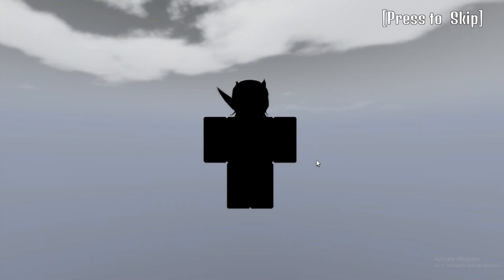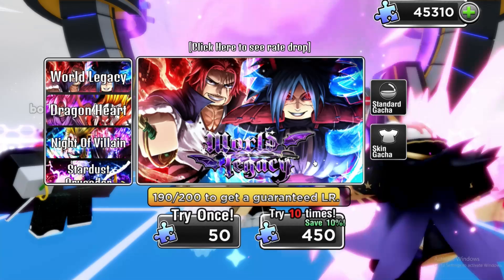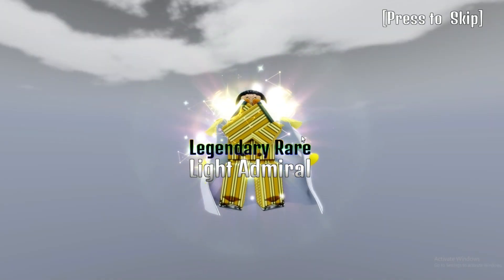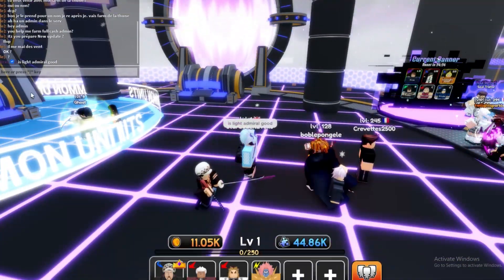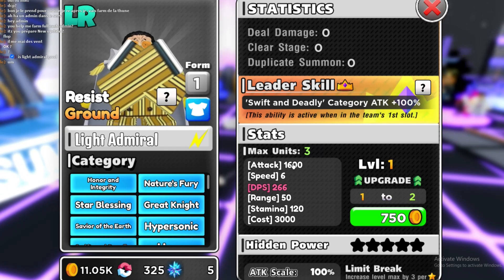One more after this and then we can get a really rare unit. It says it's a guaranteed legendary rare — or ultra rare, LR. Let's see what we get. Guaranteed something good in this one. Rare, ultra rare... there we go. Is this White Beard? Never mind — Light Admiral. Is Light Admiral good? I'm not sure.